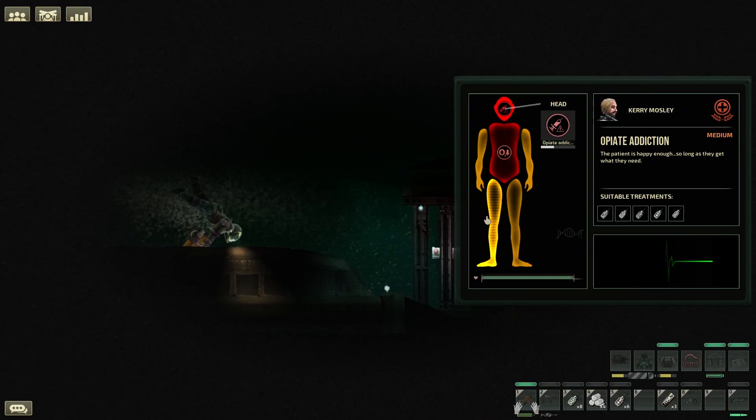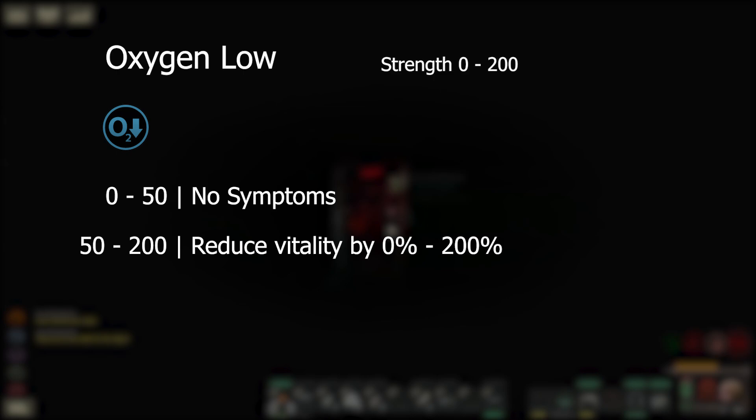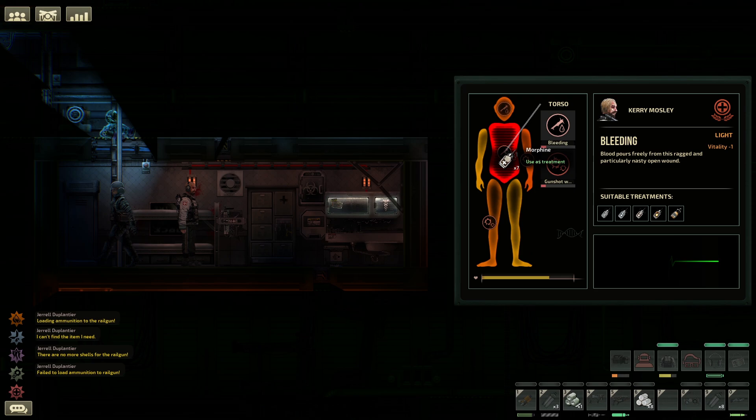Following on from burning we have low oxygen. This is caused by drowning as well as certain medication. It has a strength of 0 to 200 where 0 to 50 does nothing, but 50 and above can reduce vitality by up to 200%.